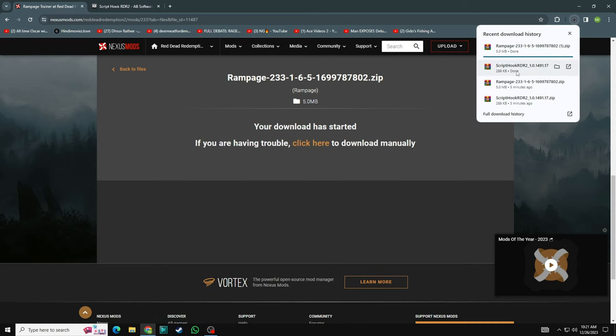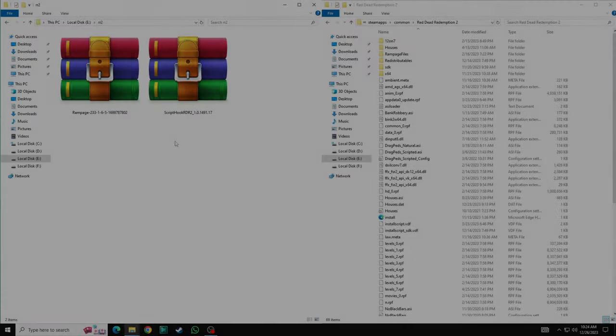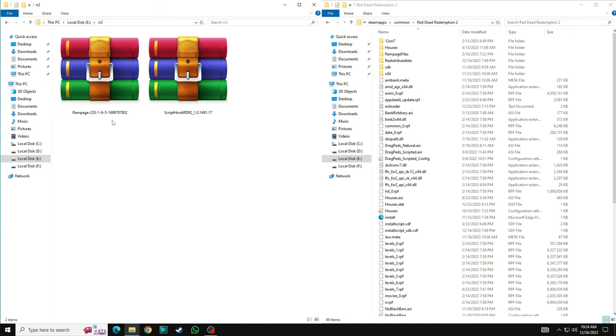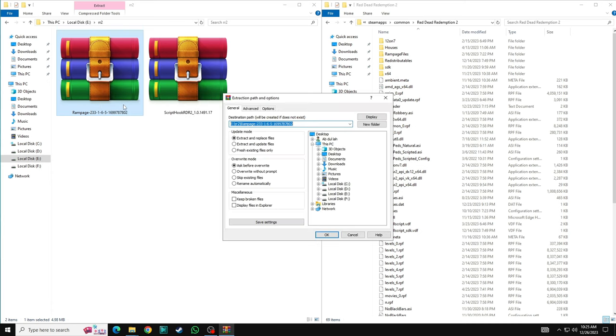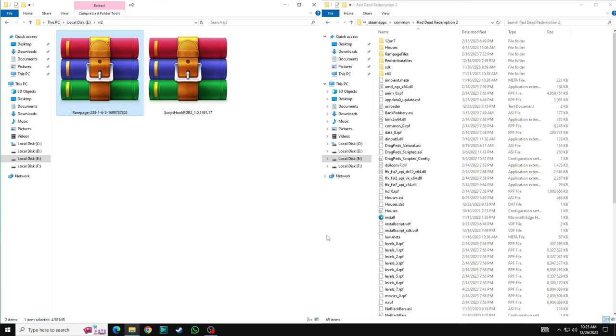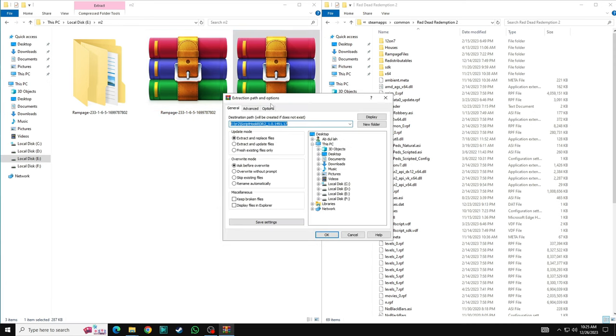We need these two files: Rampage and Script Hook. On my left hand side is the Rampage and my right hand side is Script Hook. Open your Red Dead Redemption 2 folder, then click here and extract the files.